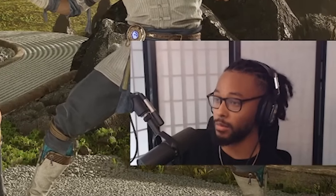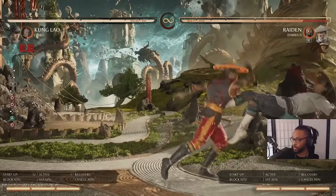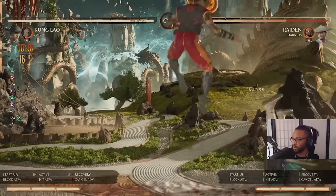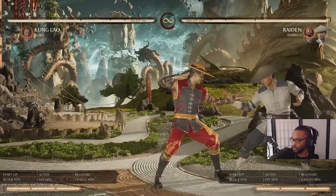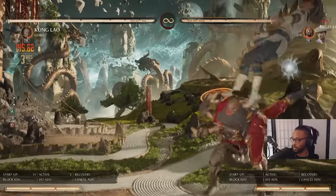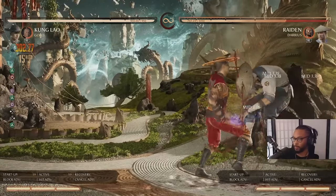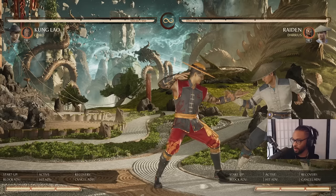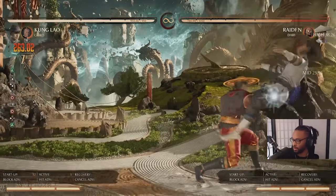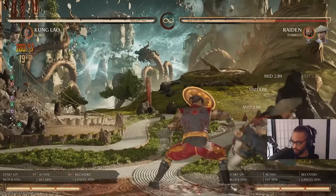Let's do corner combos. Off overhead you do 4-2, call Close Goro, Stand 4, Back 2-4, 1-2-1, Shaolin Shimmy — that's 31. Off 2-1-2 the combos are pretty much the same — you're just adding a Stand 4. That's 38.